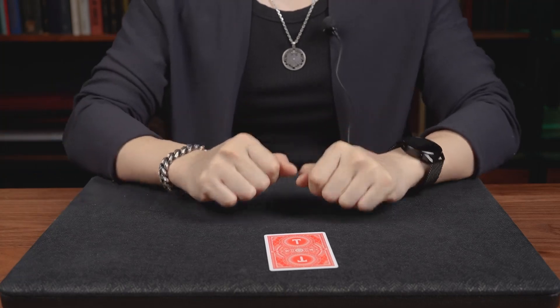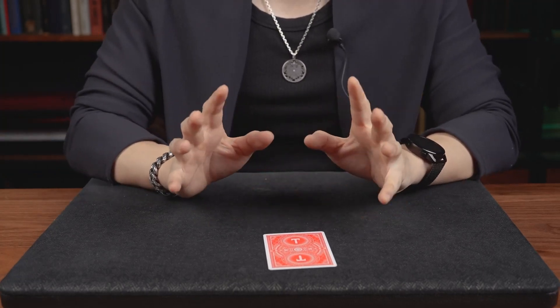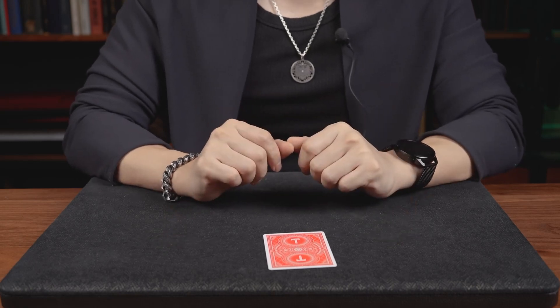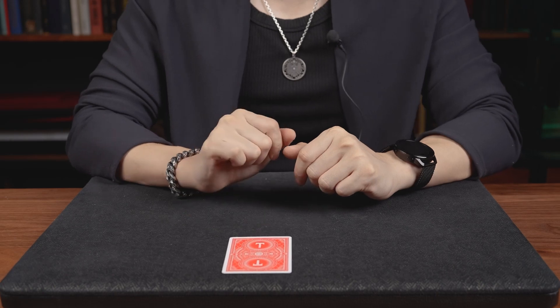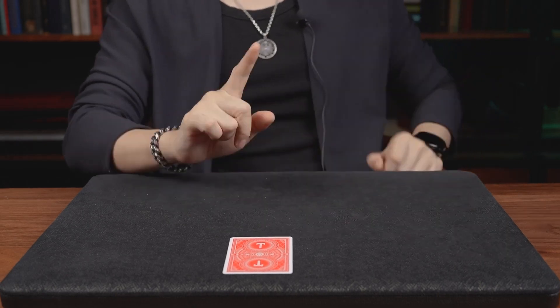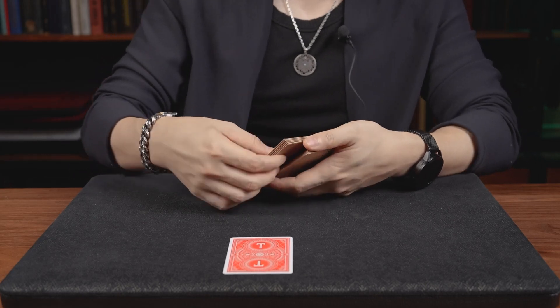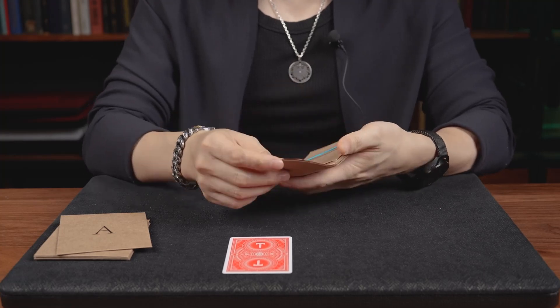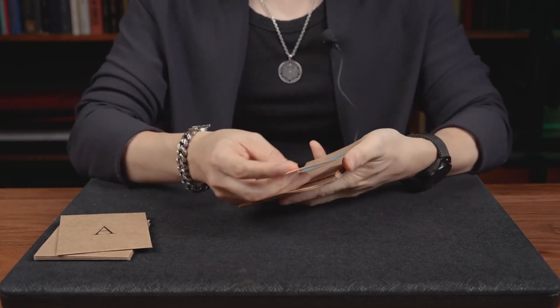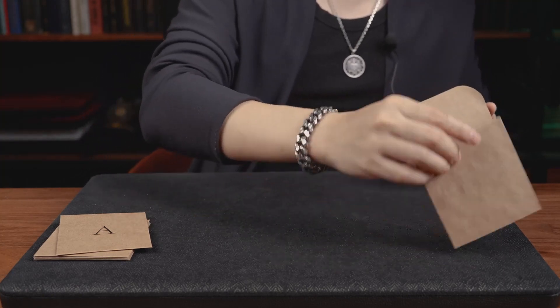Have you ever heard about Schrödinger's cat? It says if you put the cat into that box, it's simultaneously alive and dead. And this card — let's call it Schrödinger's card — but we're going to put it inside a Schrödinger's envelope. I have two sets of envelopes. These ones will be used later and I'm going to put your card into one of the envelopes and let's put it aside.